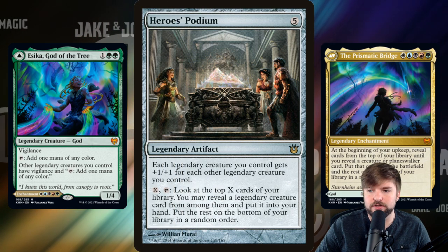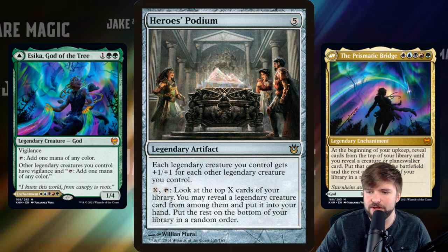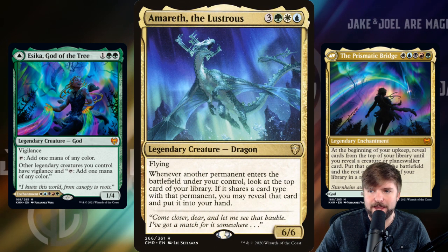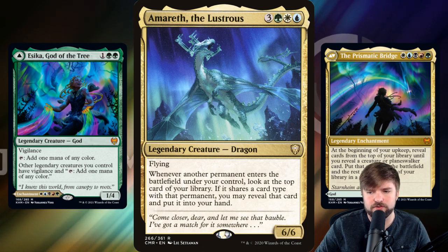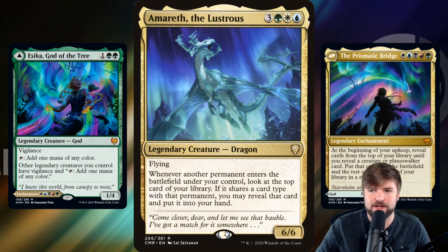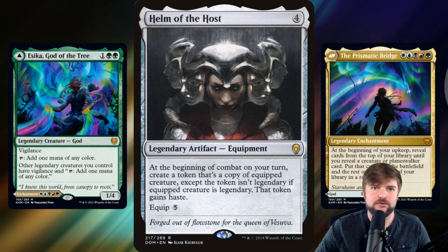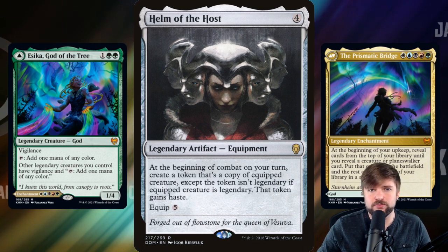Hero's Podium — each legendary creature you control gets plus one, plus one for each legendary creature you control, sort of like a coat of arms but specifically for legendary creatures. It also lets you look at the top X, reveal a legendary creature card, and put it into your hand. Emerith the Lustrous is so good — whenever another permanent enters the battlefield, look at the top card of your library; if it shares a card type with that permanent, you can reveal it and put it into your hand. And Helm of the Host — if we're going to have all these legendary creatures on the battlefield, let's copy them. The copies don't count as legendary, so we can double up on their abilities and gain more value out of the creatures we already have.